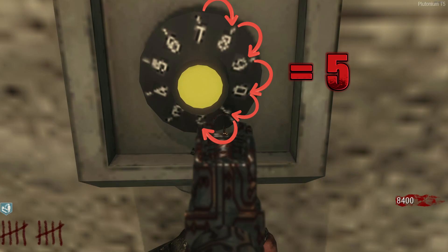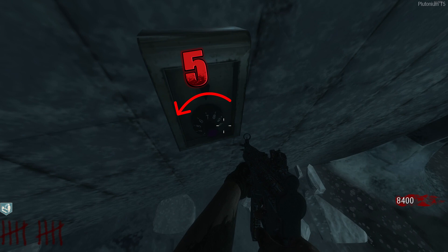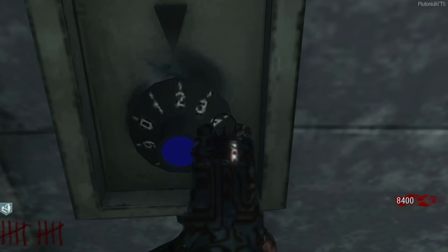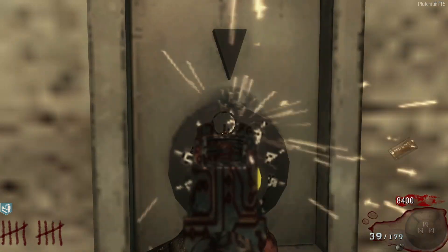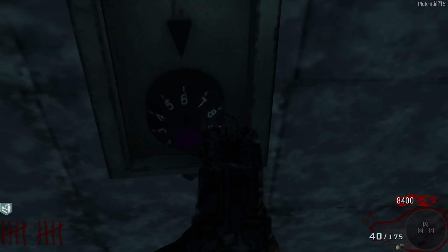Turn the yellow dial that many times. Now count how many turns it takes to get yellow to 2 but actually turn it to 2. With that number you counted, turn the purple dial that many times. Now turn the blue dial to 4. You should now be done and the dial should read as follows: yellow on 2, orange on 7, blue on 4, and purple on 6.